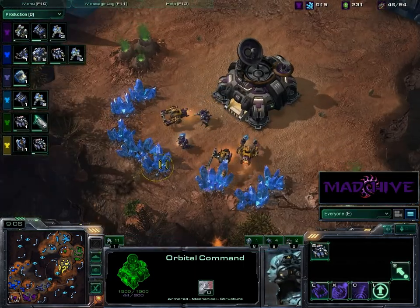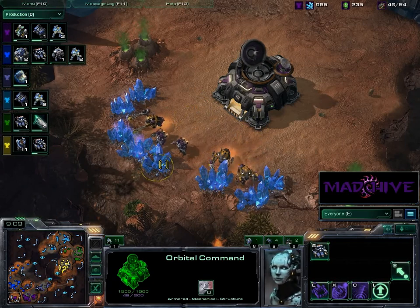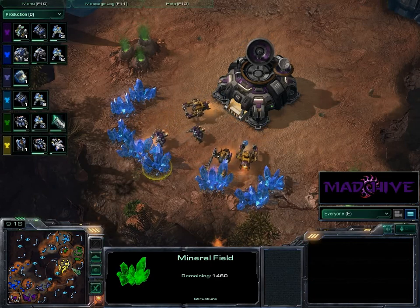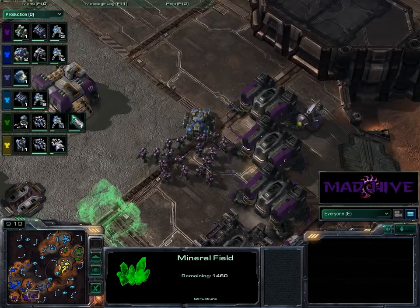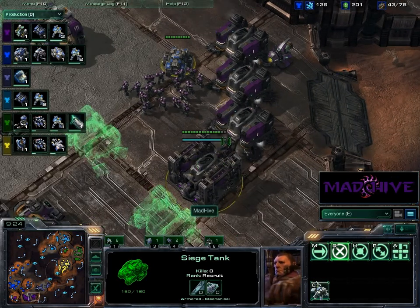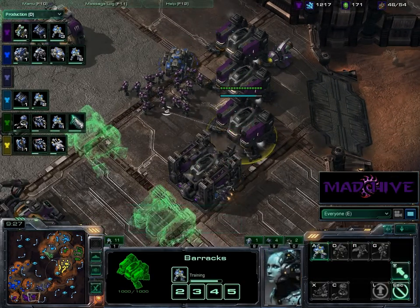Throwing down all my mules here, because I can't transfer SCVs over without a dropship and I don't have a starport yet. So getting as many mules as I can over here to mine that out securely. We've got a tank here doing mine — I'm not sure what his tank's doing there, but that's okay. I've got my marine production going up again.